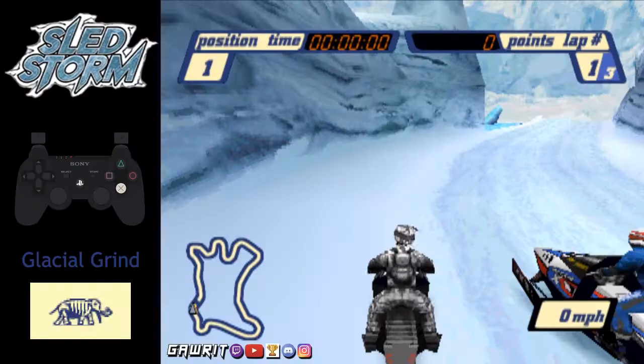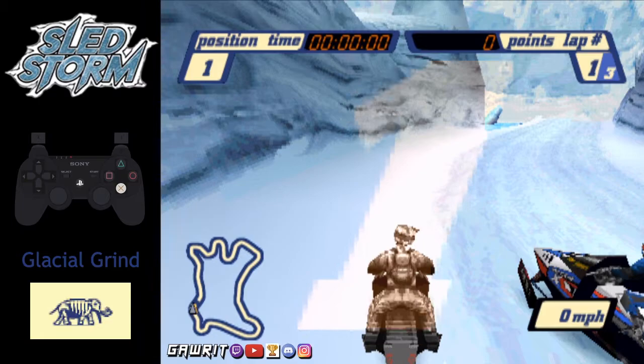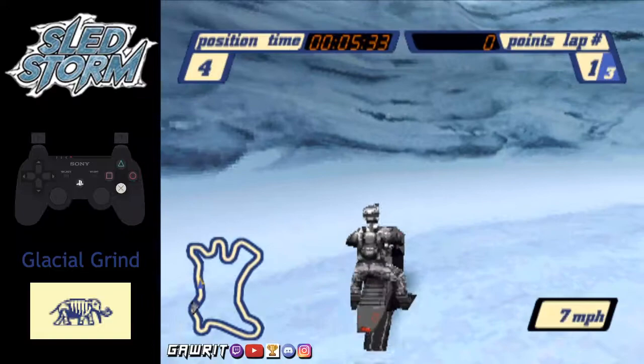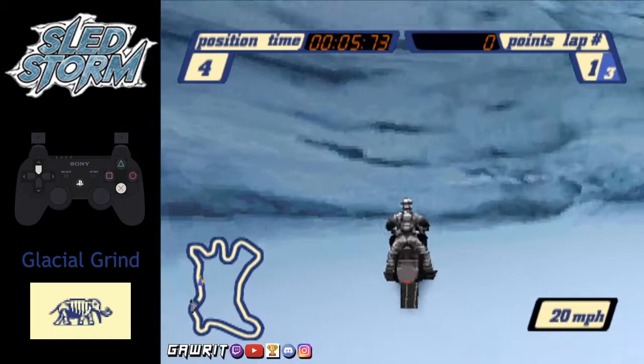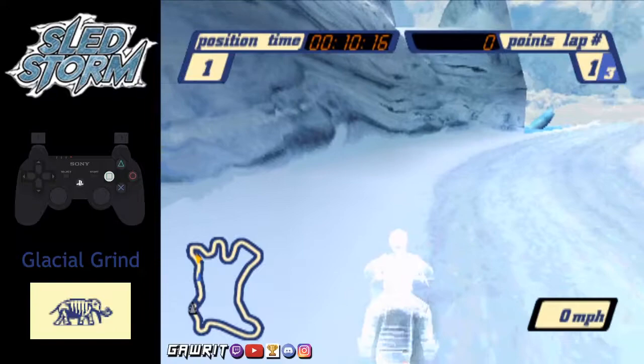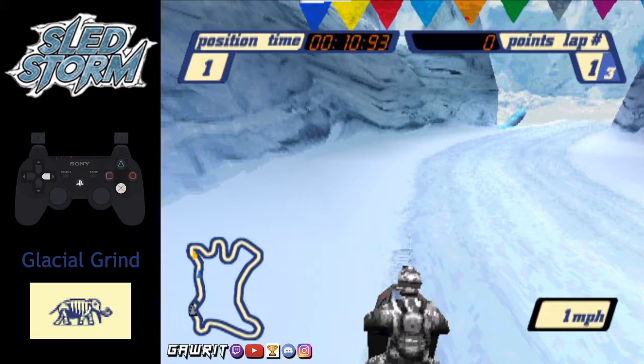On to Glacial Grind — a track that uses both the wall running glitch and checkpoint manipulation. Here's the checkpoint you must cross over. Do a quick 180. From here, turn right to face this section of the wall, then drive forward while holding up to clip into the wall. Once at the height of the glacier, hold down to crash your sled — anywhere above the line will work. You should spawn right on top of the finish line. Just reverse to hit the checkpoint in front of the finish line. Once you can see a sliver of the white on the banner above, you can drive forward again. If you hear the beep, you can now repeat.